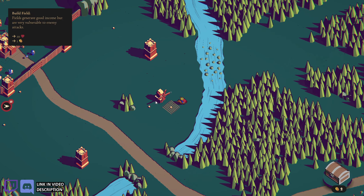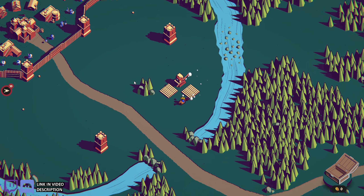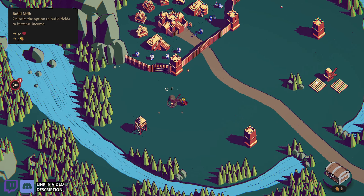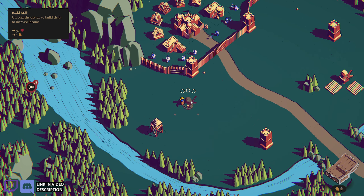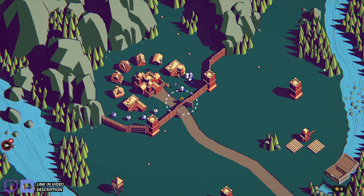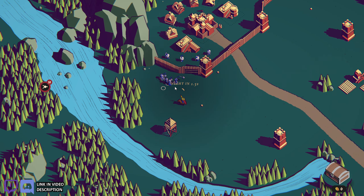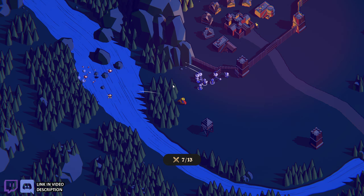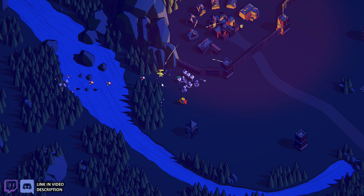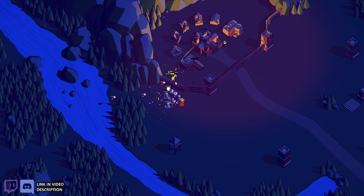So when enemies come in, they'll aggro to the mill before other things, so you can kind of use it as a trap. But all these guys are coming in from this side and going straight to the wall, so I think the mill will be safe this round. Let's get these fellas positioned — these guys behind the wall can shoot over it. I want the melee guys out front. Here come the monsters — flying eyeball things. The flail guys might not even be able to hit them since they're in the air, but they're getting attacked anyway. That was pretty easy.